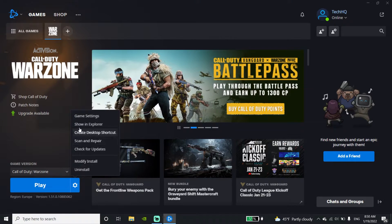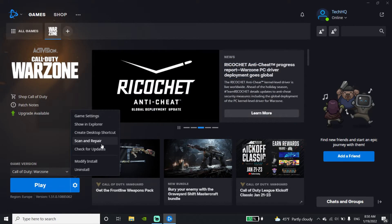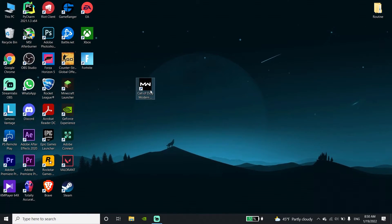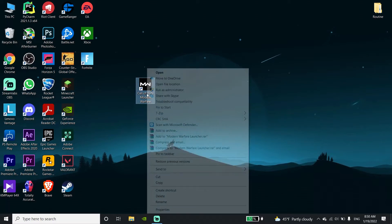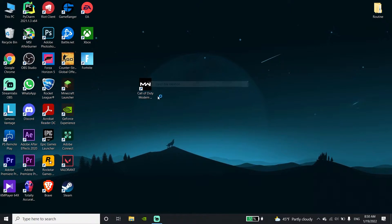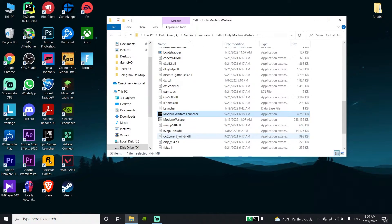First go ahead and run Call of Duty Warzone and repair your files. But if that didn't work, go ahead and right-click the Call of Duty Modern Warfare shortcut, then click on Open File Location. Now scroll down and right-click the Modern Warfare launcher.